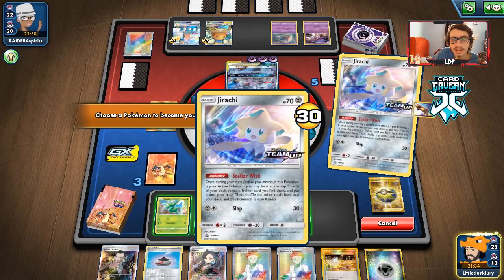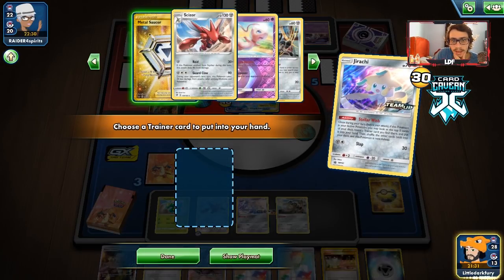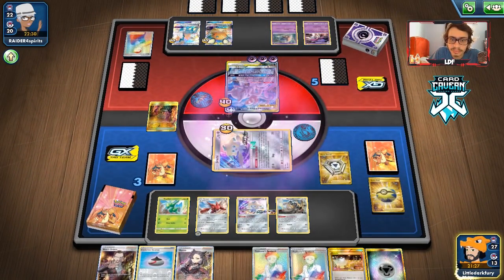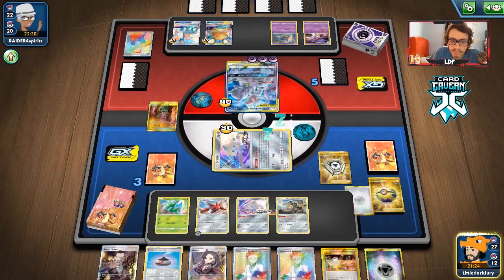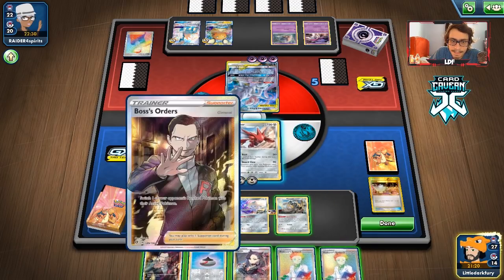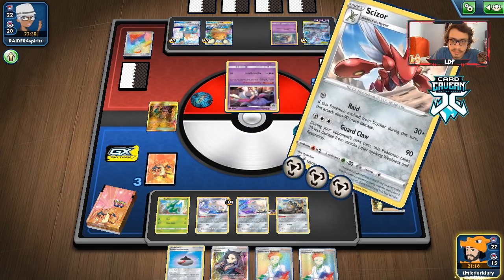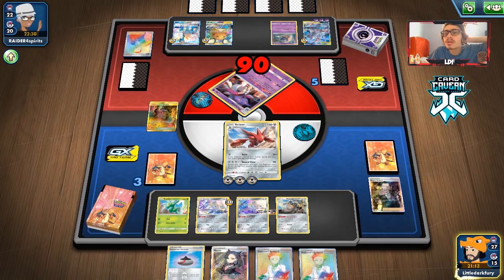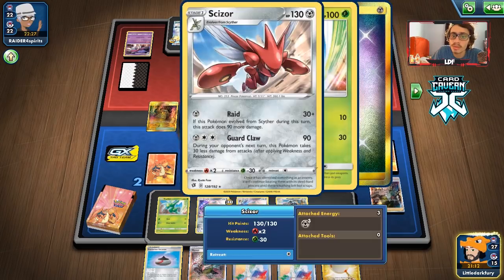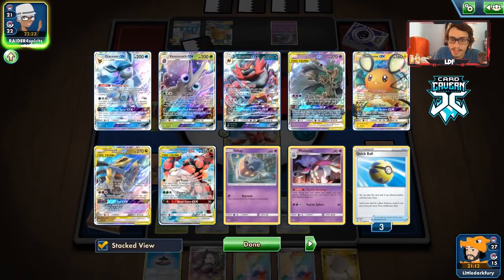Maybe we let them knock out the Jirachi here. We got a Metal Saucer — we can do Guard Claw. My opponent can't knock me out with Night Watch either, which is pretty good. We have three supporters. Since Night Watch can't knock me out, it doesn't matter. We got a Scoop Up Net, so we can use Scizor. We just need to get Boss's Order and knock out the Cobalion to win the game.